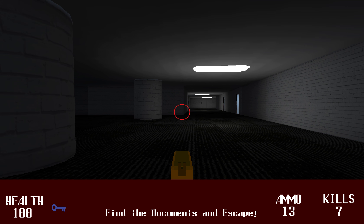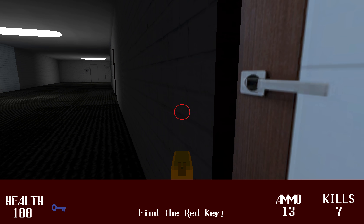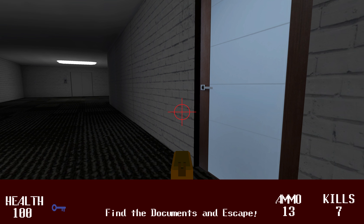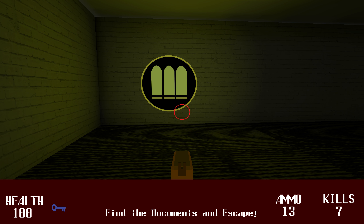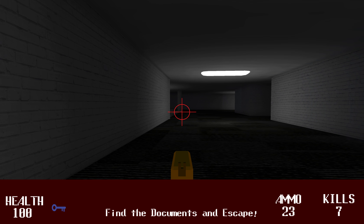Take that enemy out there. Now, as you can see, this door requires the red key so we can't open it, but this door uses the blue key. The blue key usually gives you ammo for your weapon.